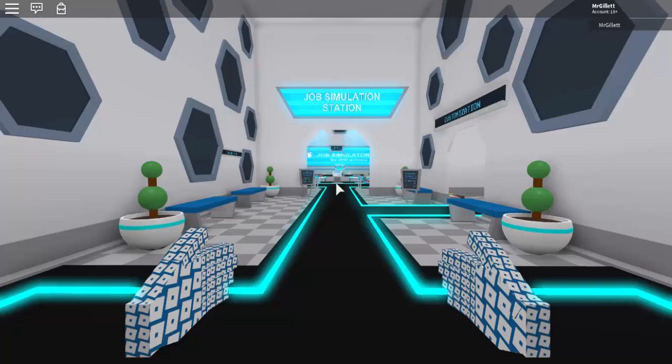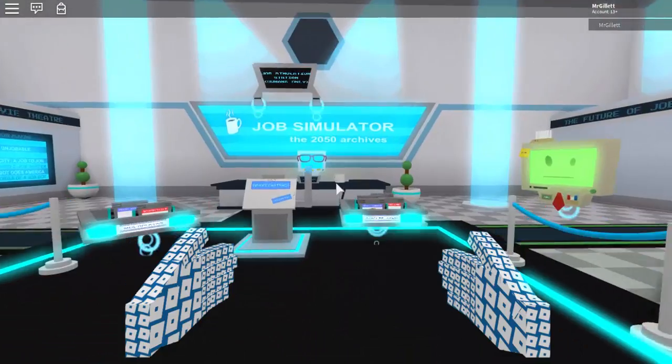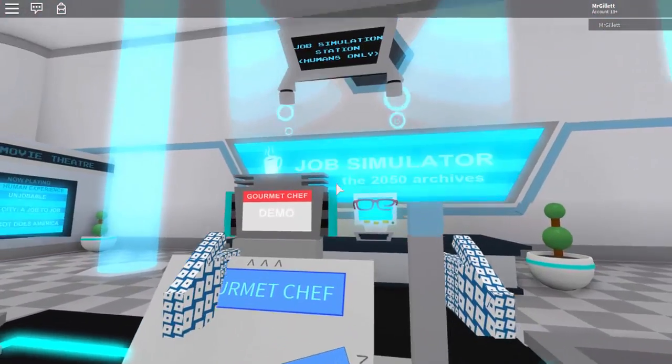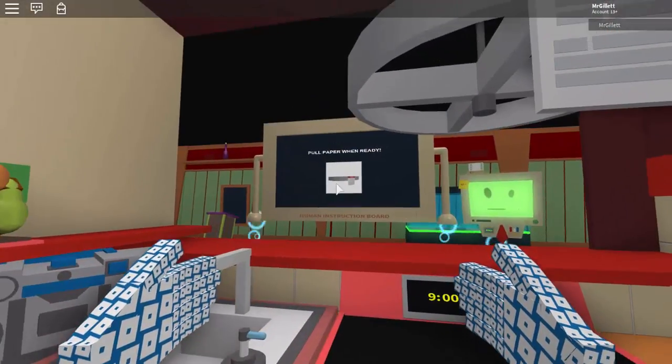Hopefully we don't burn down the kitchen. I've already planned out what we're gonna do for this video — I think we should just do the Gourmet Chef because that one seems fun. Let's pull the lever. Here we go, we are in! It says pull paper when ready.